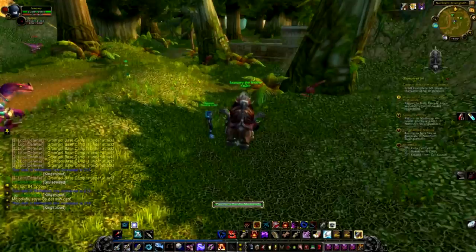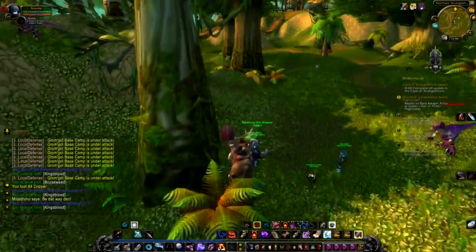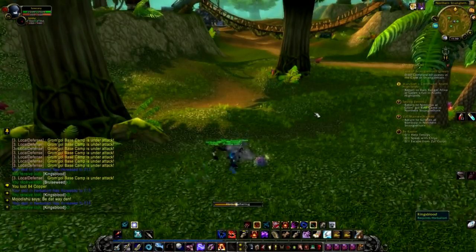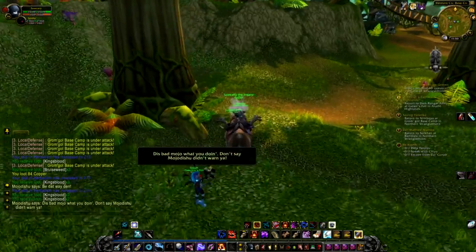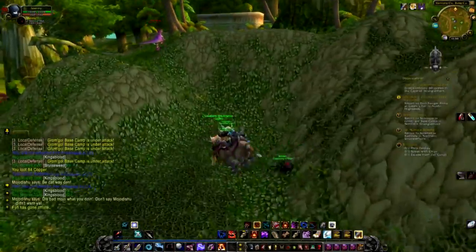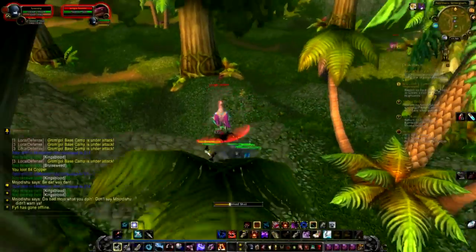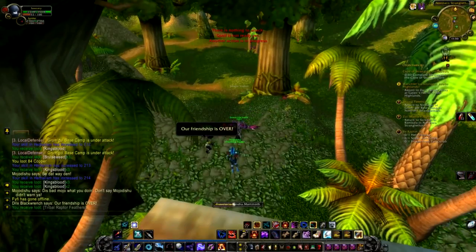For example, Cobalt is usually a high-demand ore and sells anywhere from 100 to 200 gold on most servers — for a stack, not a single ore. Speaking of single items in general, the general rule of thumb is to check how much a stack is selling for and also how much a single item is selling for on the Auction House. Sometimes single items sell for twice as much as they would in a stack. So if a stack of ore is selling for 20 gold but a single item is selling for 2, you'll obviously want to sell singles to get twice as much.